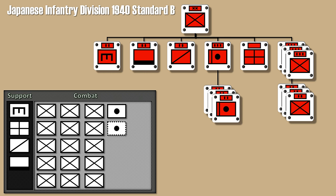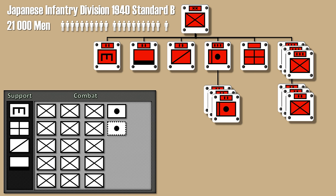Here is the update for the Japanese Infantry Division Standard B of around 1940. The changed layout for the Rising Sun is as follows: no regular artillery battalions, because of the very limited amount of firepower provided by the Japanese. At most one artillery support unit should be added.